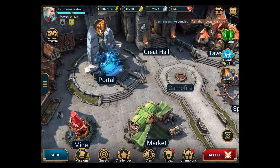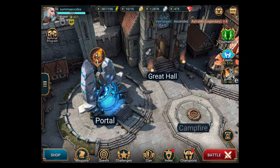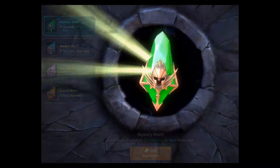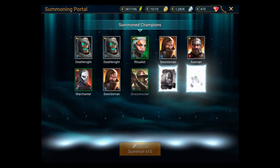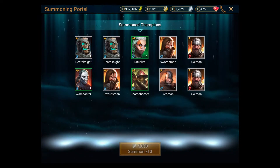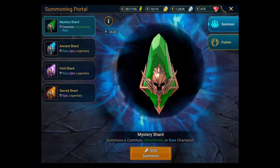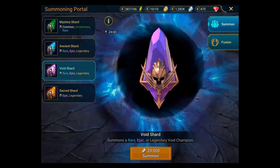This is the first time I've opened a sacred shard. I probably won't get anything I actually want because that's the way these things go. Let me first open a mystery shard — the worst one. I've actually opened 10 of these because you get so many. I got three uncommon two-stars and the rest were common, so I'll just use those to level up other characters.